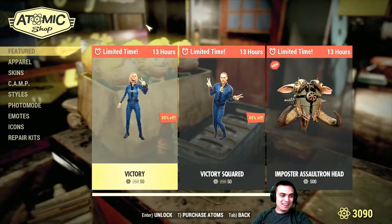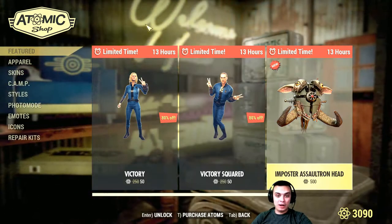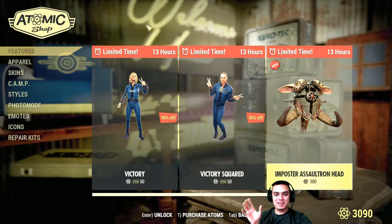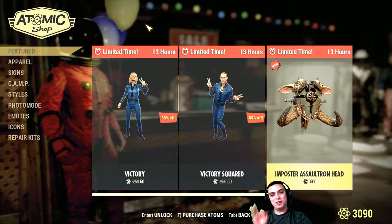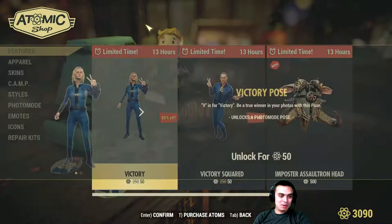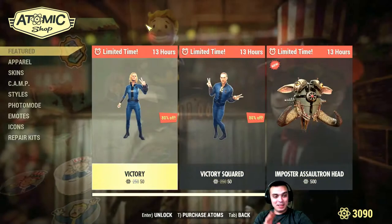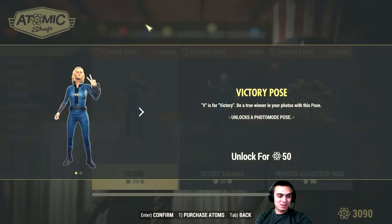Alright, so we got two poses with 13 hours left to acquire, including this stupid Assaultron head skin that actually turns out cannot be used with legendaries and other stuff. Thanks to you guys, I'm not buying it — you just saved me 500 atoms. But the victory pose — for 50 atoms? Hell yeah, I'll go for it.